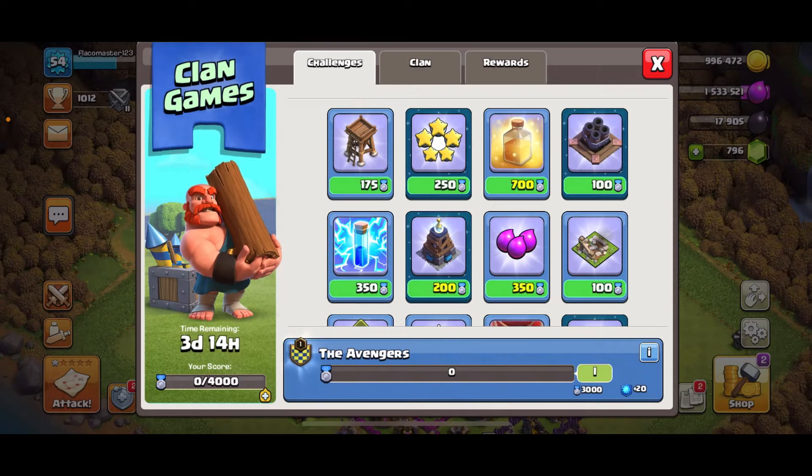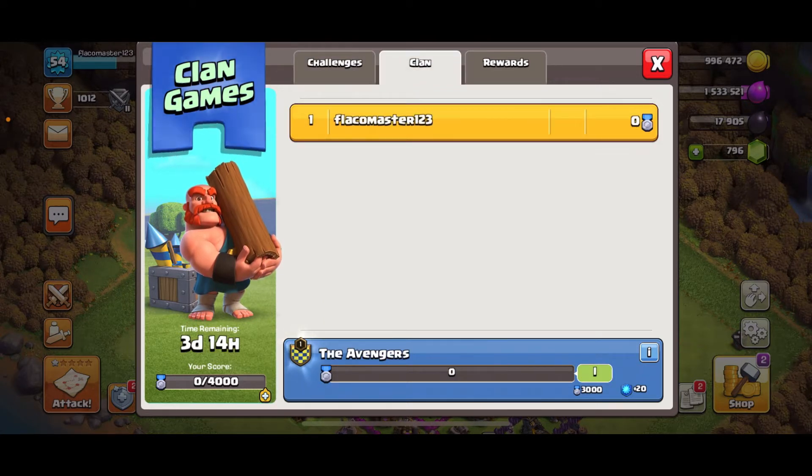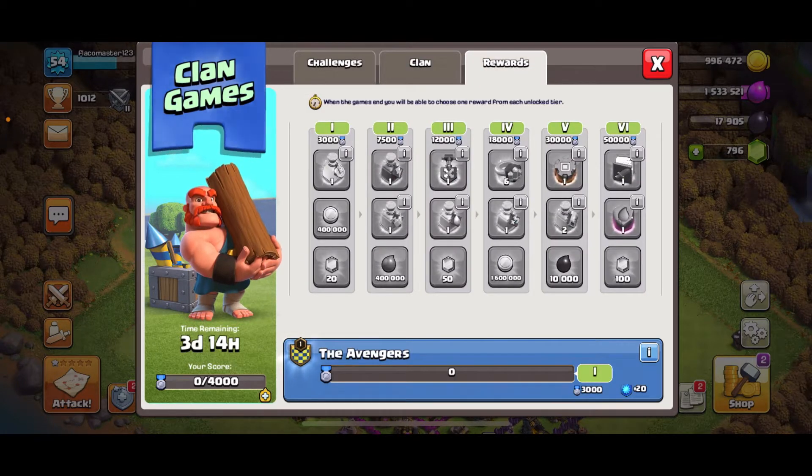Once a month Supercell puts on Clan Games and it's always cool to participate. You complete challenges and earn points. Those points determine your rewards — the more points your clan accumulates, the better the rewards you unlock. Anyone in your clan can claim the rewards as long as they've completed at least one challenge. If your clan manages to hit 50,000 score points you unlock all the rewards, which is hard but has been done in my other clan several times.